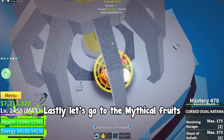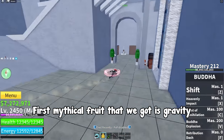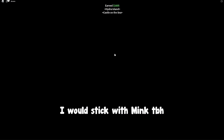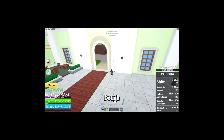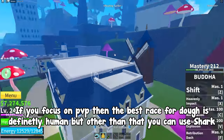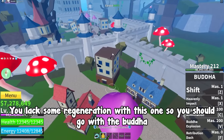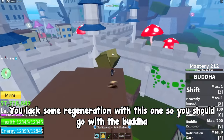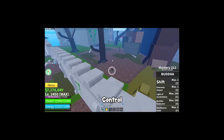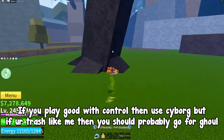Lastly let's go to the mythical fruits. First mythical fruit is gravity. The best race would be mink but some would suggest shark as well — I would stick with mink. Doe. If you focus on PvP then the best race for doe is definitely human, but other than that you can use shark. Next one, shadow. You lack some regeneration with this one so you should go with ghoul. Next fruit, venom. For venom you should probably go with cyborg. Control. If you play well with control then use cyborg, but if you're more like me then you should probably go for ghoul.